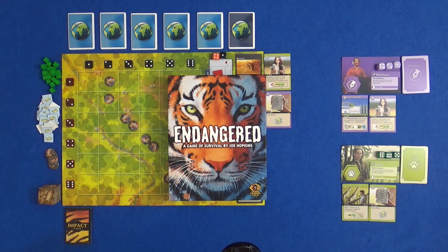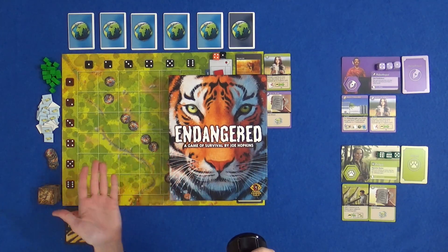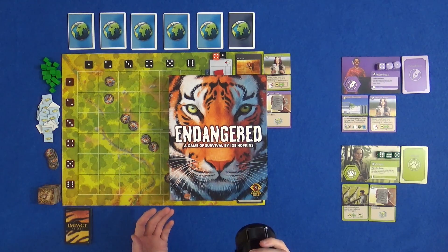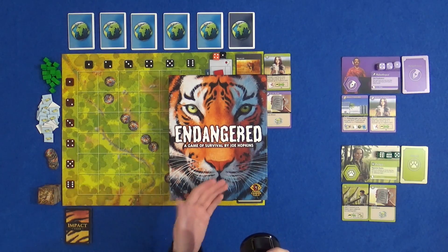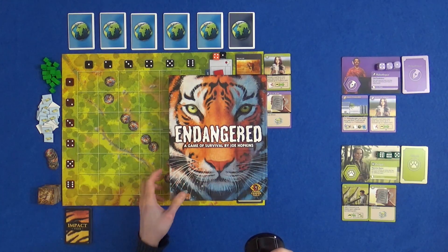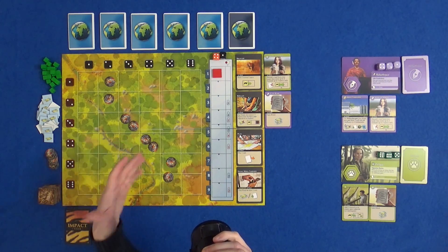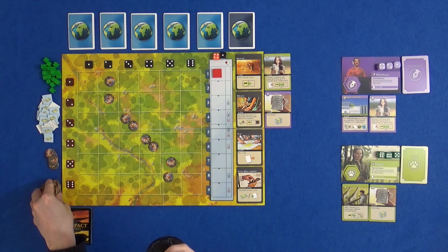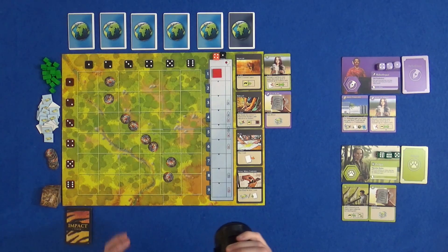Hi everyone, I'm Tom and today I'm going to be playing Endangered, which is a cooperative game of Survival by Joe Hopkins. In this game we are trying to save tigers from deforestation. We are trying to get the various nations of the world to come together and help us save the tigers. To do that we are performing various actions to move the tigers around, try and get them to mate, try and stop deforestation having too bad an effect on them, and try and withstand the various impact cards that will come out along the way.